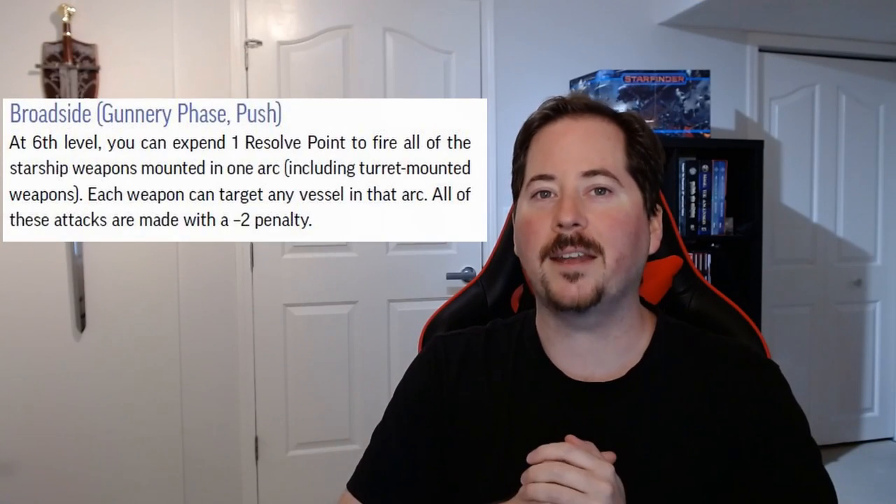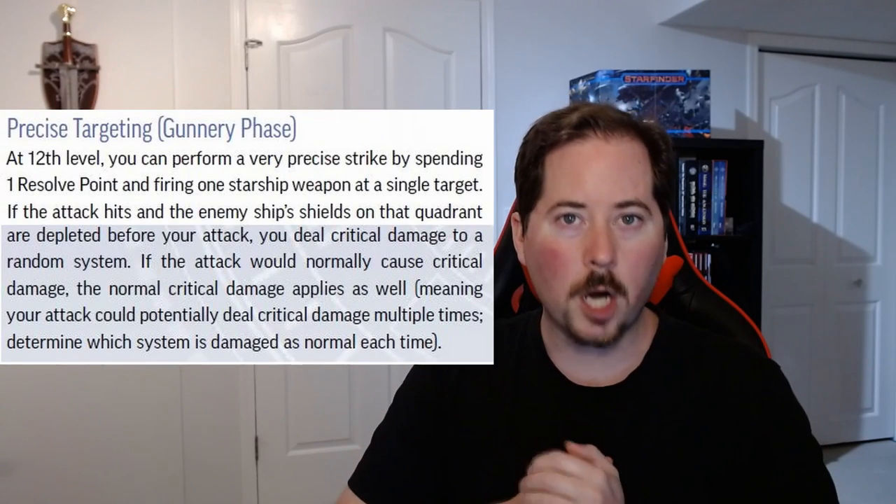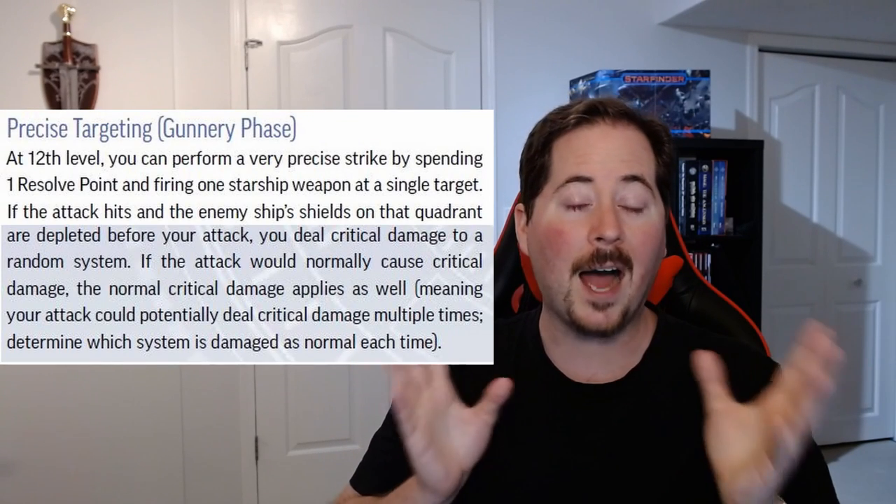At level 6 — notice I said level 6 and not rank 6 of some skill — the gunner is able to make an action called the broadside, which basically allows you to fire all weapons in one arc, including turret weapons, at less of a penalty than if you were to just fire everything. And of course, the last action the gunner can do at level 12 is a precise target, which will have a higher chance to damage a critical system, potentially causing multiple system failures.